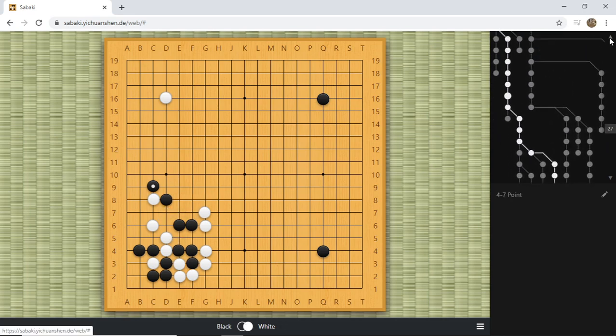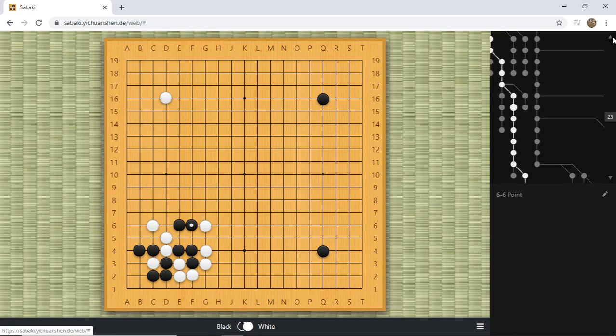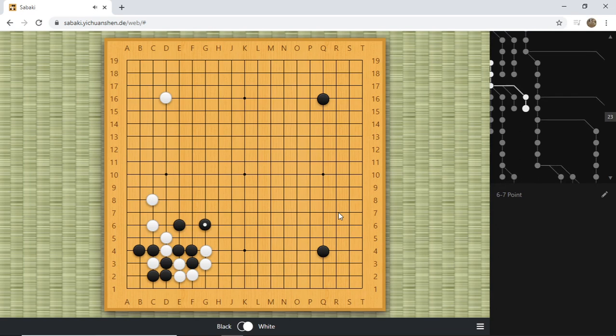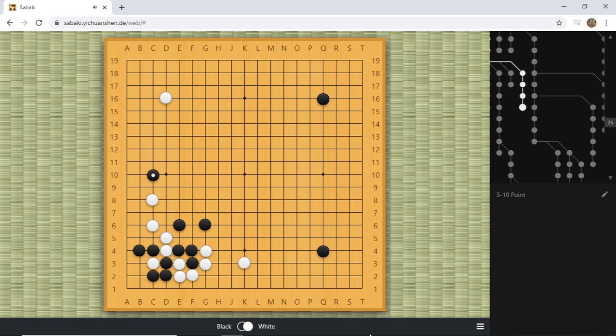That was a very fierce fighting variation. Of course, if your opponent just plays something passive, we can comfortably jump out. Now we're aiming at potentially pincering white's group. We can see the value of making use of white's insecurity and making play out of it.